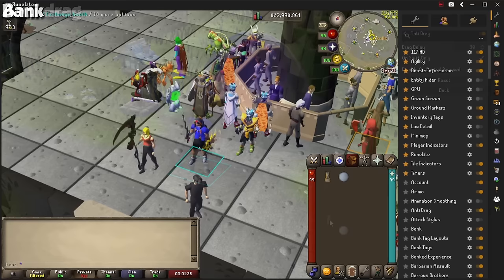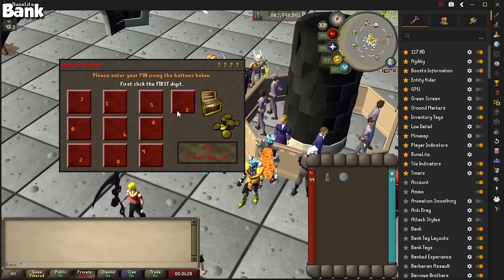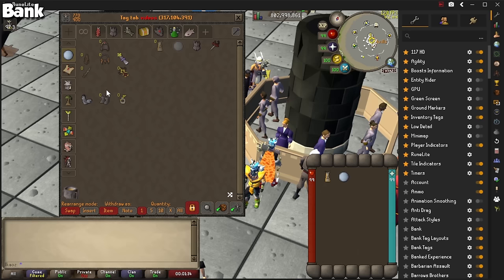The next category is all about additional information on screen and interface enhancers. A simple one to start is called Bank, and it offers some interesting tools for your bank, but I mainly use it to see my total bank value at the very top, and to input my bank pin with a keyboard instead of the mouse.